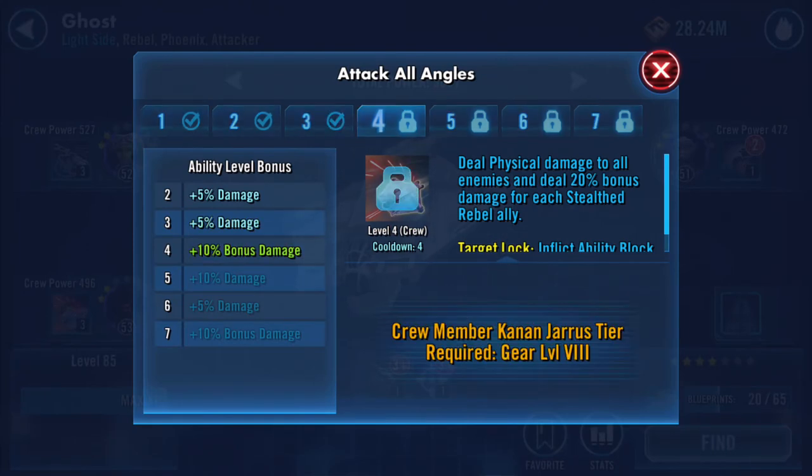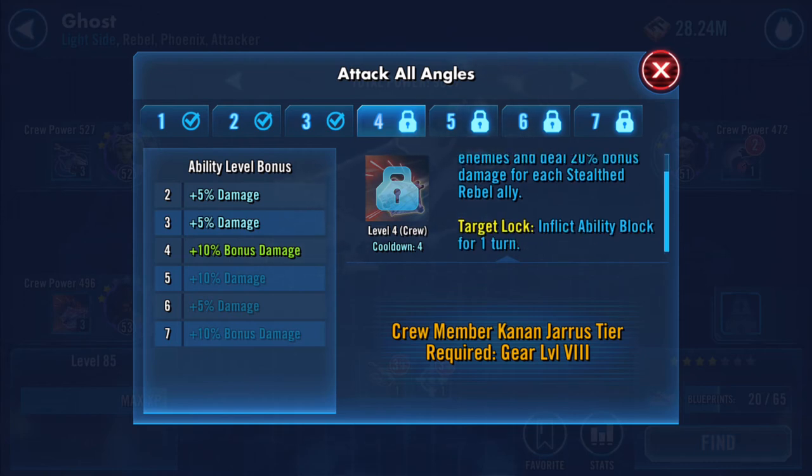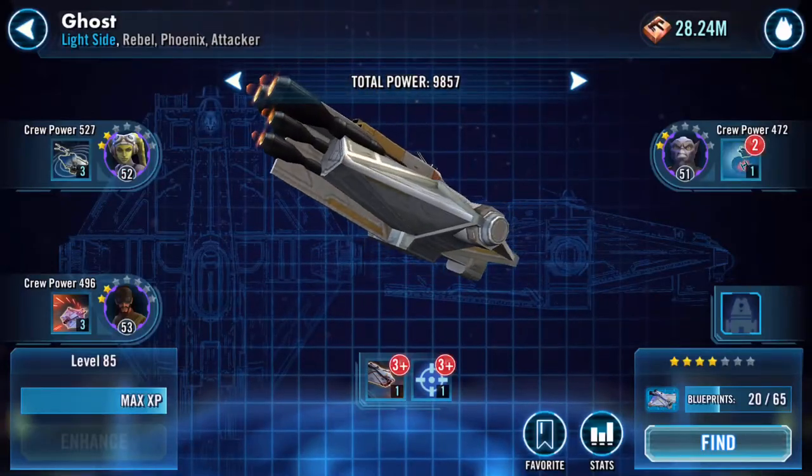Deal physical damage to all enemies and deal 20% bonus damage for each stealth Rebel ally. Inflict ability block for one turn. I really am gonna have to learn what this slot all means.